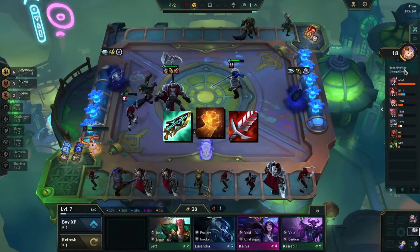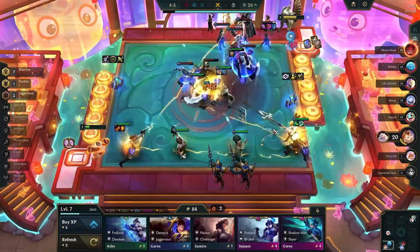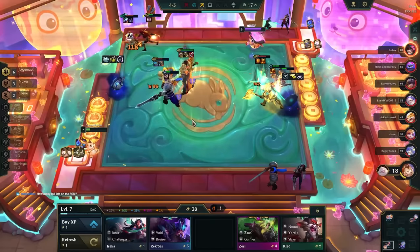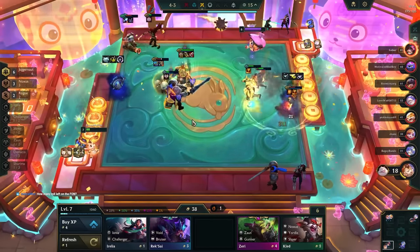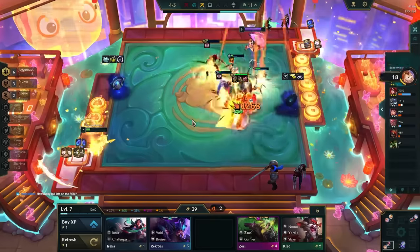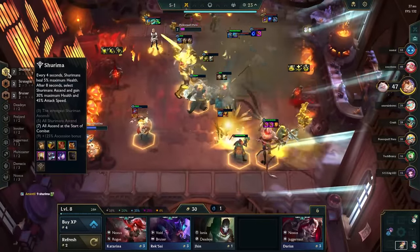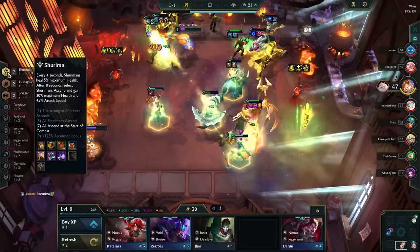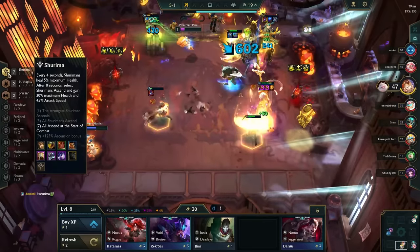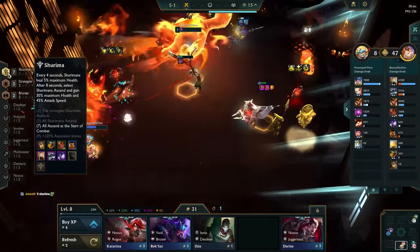Hextech Gunblade, Bloodthirster, or Hand of Justice — which one do you choose and why? I like Gunblade for backline carries because it also heals your tanks. Bloodthirster is great for melee carries because it gives them a shield, which gives them more survivability since they're going to get hit more. Hand of Justice works well on both, but works best on carries that like Critical Strike because it gives that stat. So if you have a Jeweled Gauntlet and you're looking for a healing item, Hand of Justice is probably a little bit more effective than Gunblade or Bloodthirster.